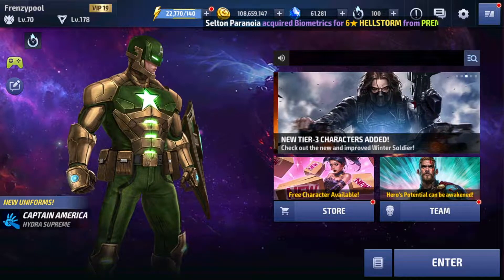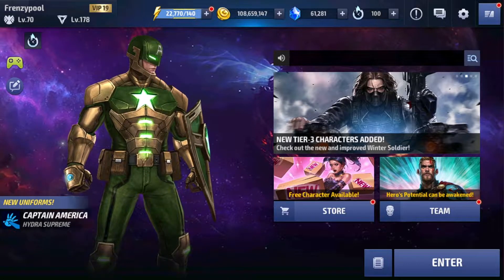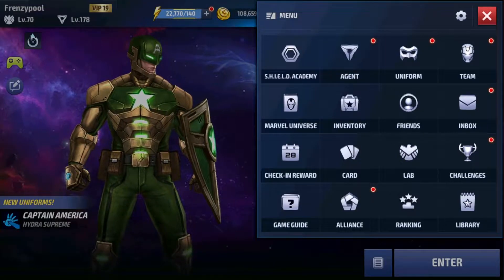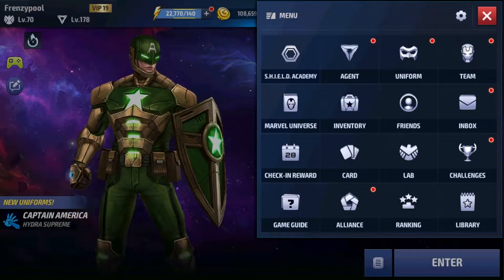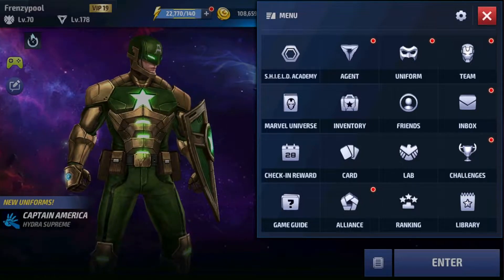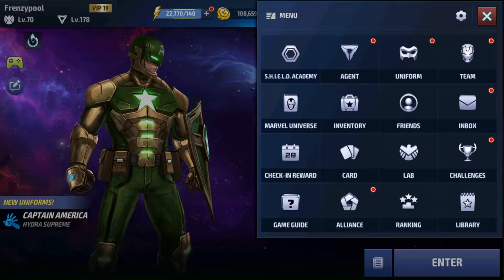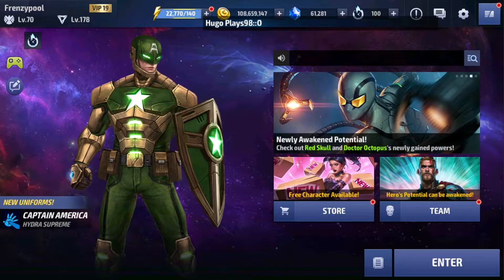We have a few slight changes in the game, and also the addition of three new characters, four new uniforms, plus the tier 3 for Winter Soldier. We have the addition of Shield Academy in the menu window right now. It was the settings button in that position, but they've added the Shield Academy there and the settings button has been moved towards the top near the close window. Just a small change, nothing big, but it makes the screen clearer.